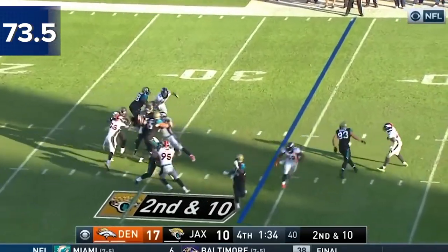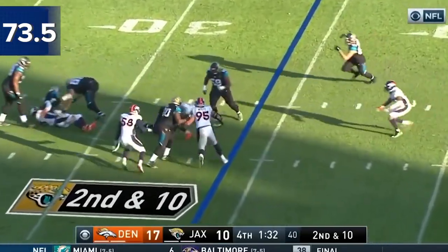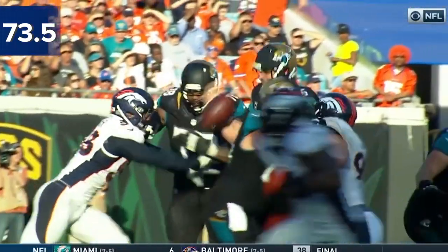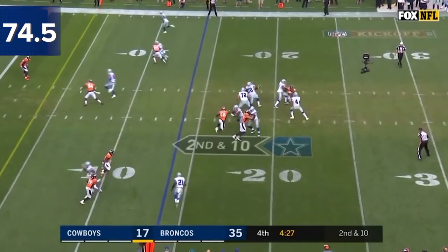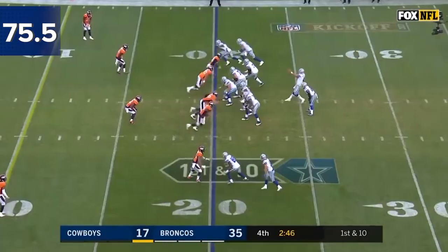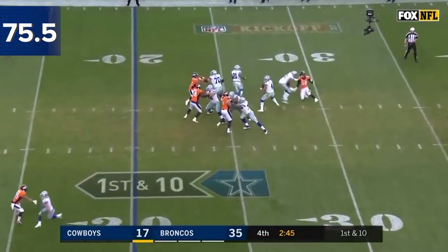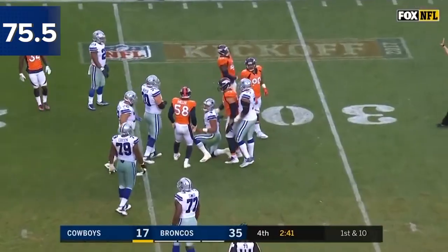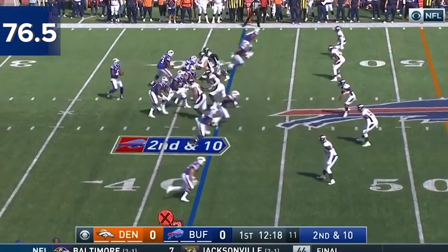Second and 10 — Bortles under pressure, that ball comes loose out of his hands. Denver recovers the football. Miller got there. Here's Prescott going down — Von Miller's got another one.